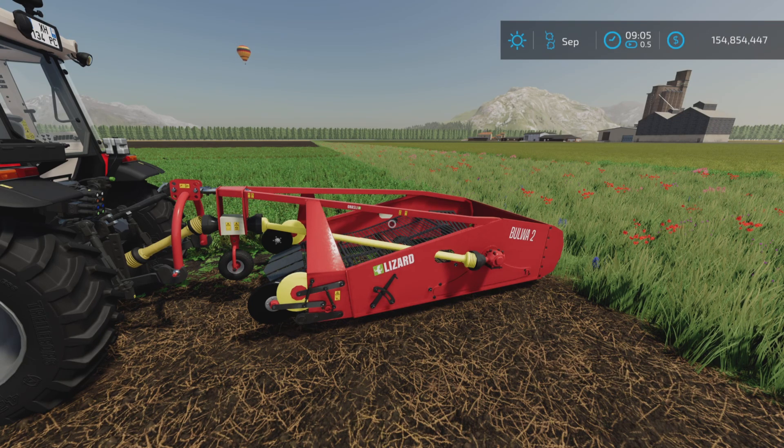Here on the Georgia Farms map, I have the new crops planted from the premium DLC, which added carrots, red beets, and parsnips as new crops. Update changelog version 1200 added the possibility to dig these new crops — carrots, beetroot, and parsnips — and also improved the output of dug-up crops.